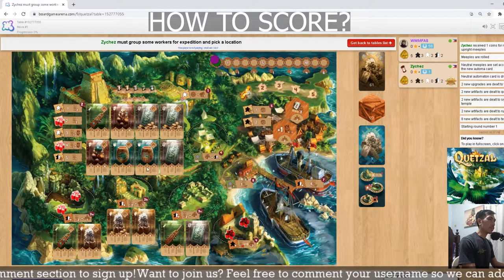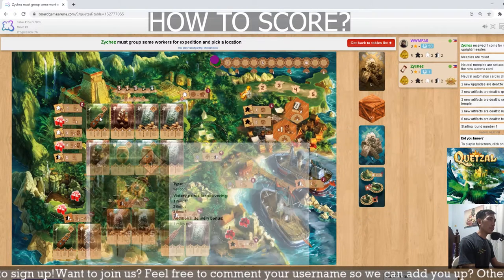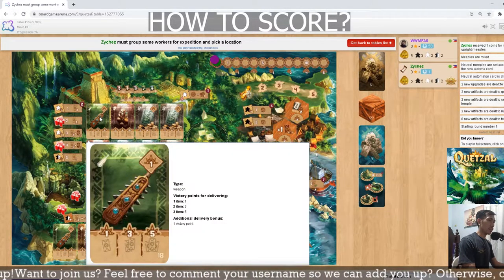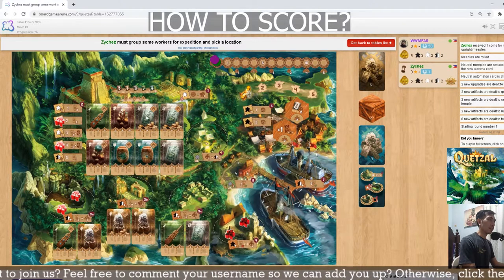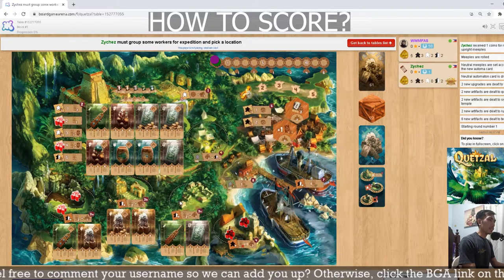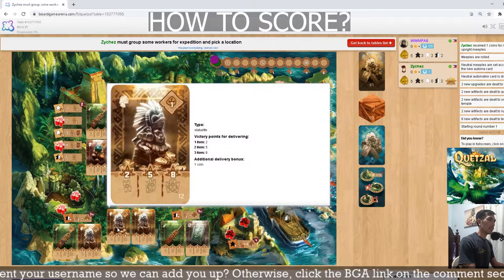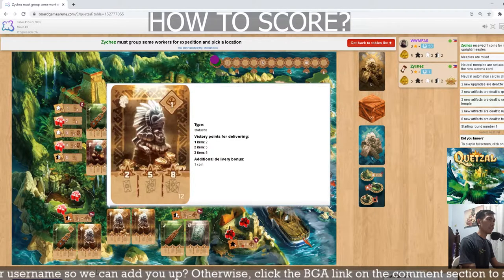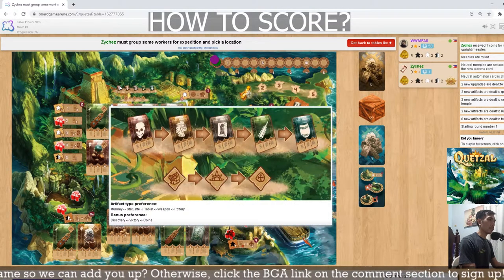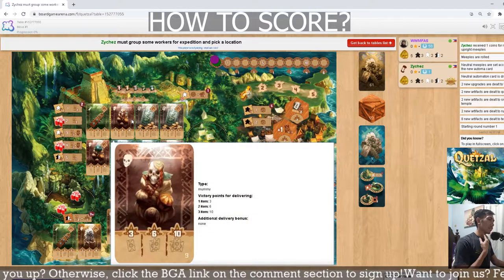The scoring for each card type is different. Pottery scores 1, 2, 4. Weapons score 1, 3, 5. Tablet scores 2, 4, 7. The statuette scores 2, 5, 8. And the most precious one, the mummy, scores 3, 6, 10.